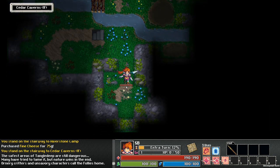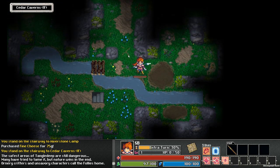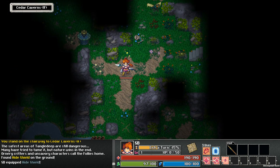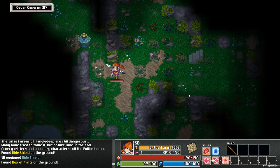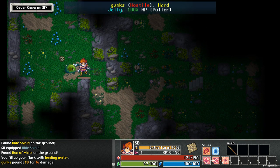That's another thing — my problem is that the bars are far enough away from the middle of the screen that I forget about them, basically. Okay, we have a shield. Let me grab some stuff here. Hey, how's it going, Gunks? Gunks is a terrible name for a thing.